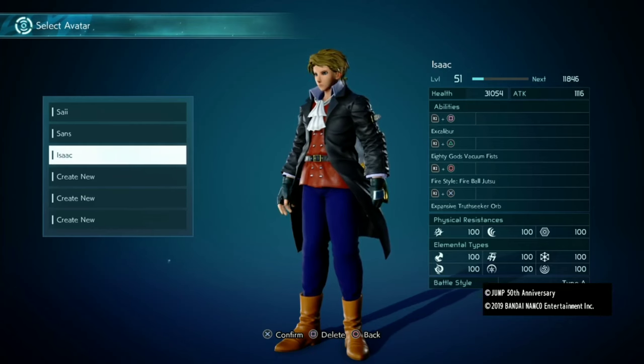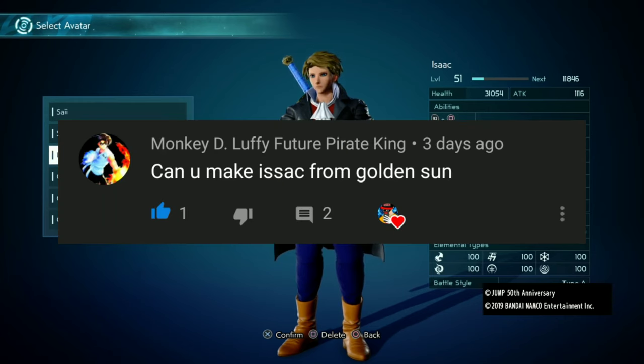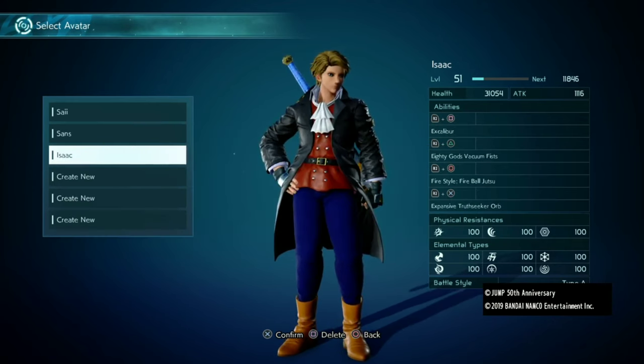What up dudes, welcome back to another Jump Force video. Today we're gonna be focusing on how to make Isaac from Golden Sun. Now before we start this video, I have to say huge shoutouts to Monkey D. Luffy, Future Pirate King, for recommending me this idea. I probably wouldn't have thought of this if it wasn't for him. Anyways, let's get started, shall we?